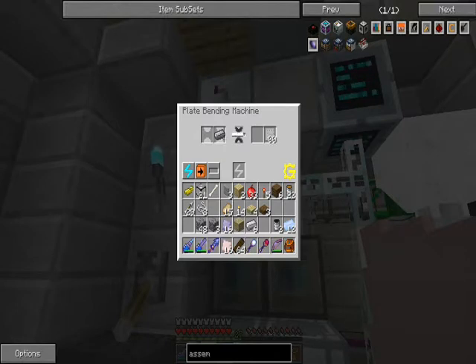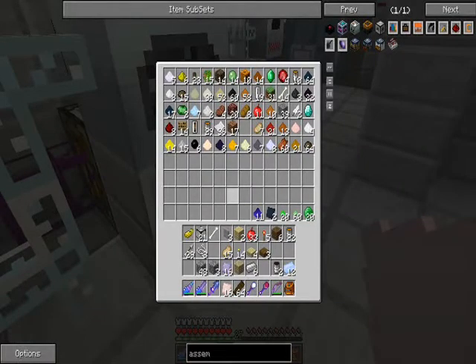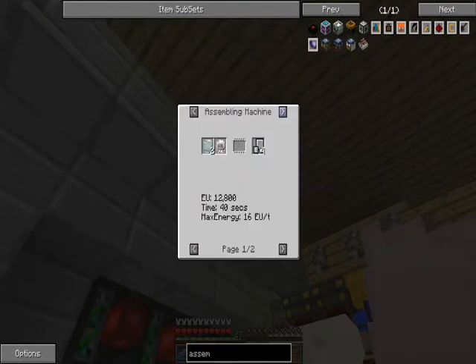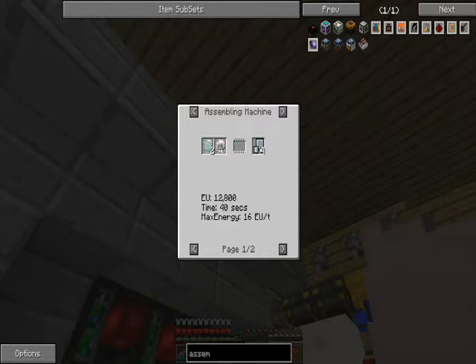Talk about making tedious things more tedious. Wait - you get machine parts from scrap boxes? Aluminum plates and an electronic circuit will give you either three, or refined iron will give you a different variant. Okay, that's different.